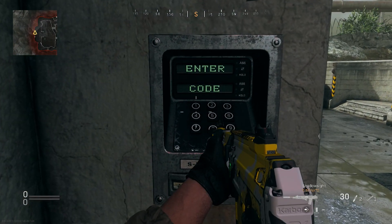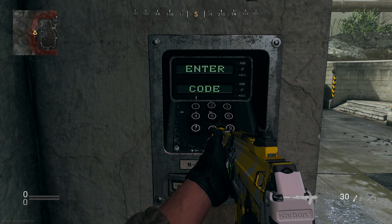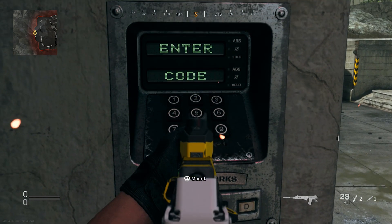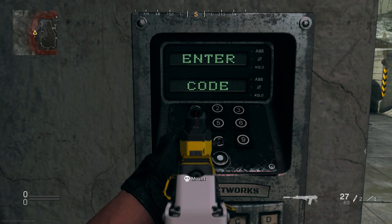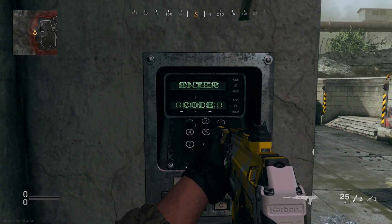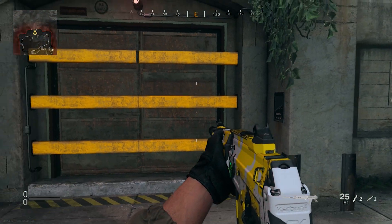If you guys do need help with this, leave a comment down below and I'll be sure to host a private match where I unlock the bunker for you guys to experience. Punch this into the keypad right here simply by shooting your weapon at it, and you will notice the bunker does open.